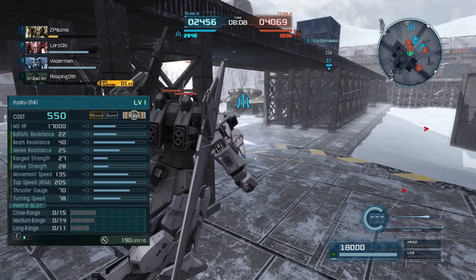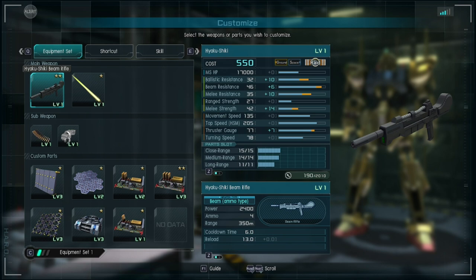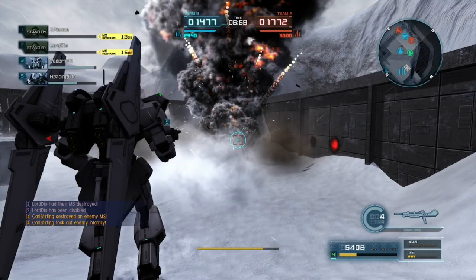It has 40 beam resistance, combined with 17,000 health and enough custom parts slots to host both level 3 anti-ballistic and anti-melee armor, which means you'd be able to shrug off ranged weapons a lot better than other raids of this cost bracket. It also helps that the Hyakushiki has a level 2 emergency evasion system that allows you to roll twice to avoid stuns.